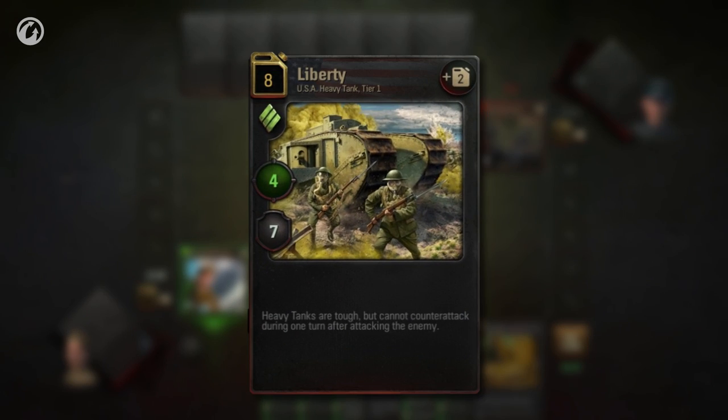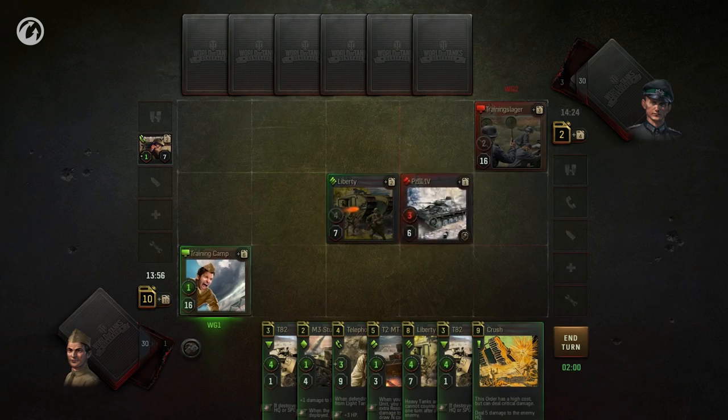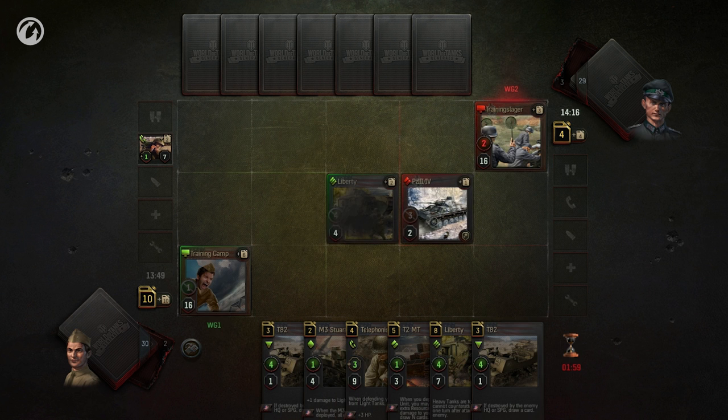Heavy tanks, marked with a double-stripe diamond, cannot counterattack if they have attacked during that turn. This drawback is balanced by their high HP and firepower.